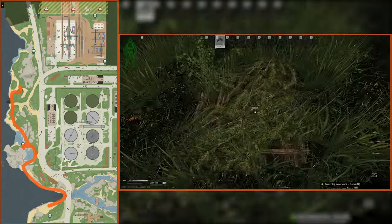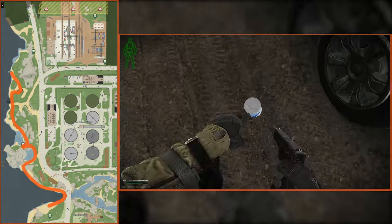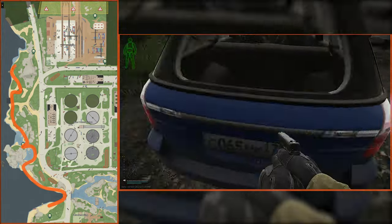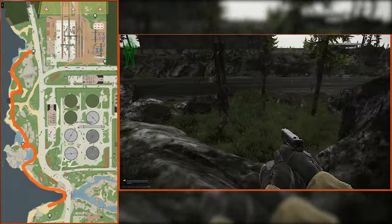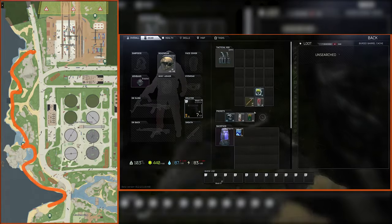Further north, there are two cars with a few loose items around them. There's also a rowboat in the water that sometimes has a loose item inside it. Then we'll make our way northeast to the opposite side of this big rock formation. Inside a little cutout is the third of our five stashes on this route.